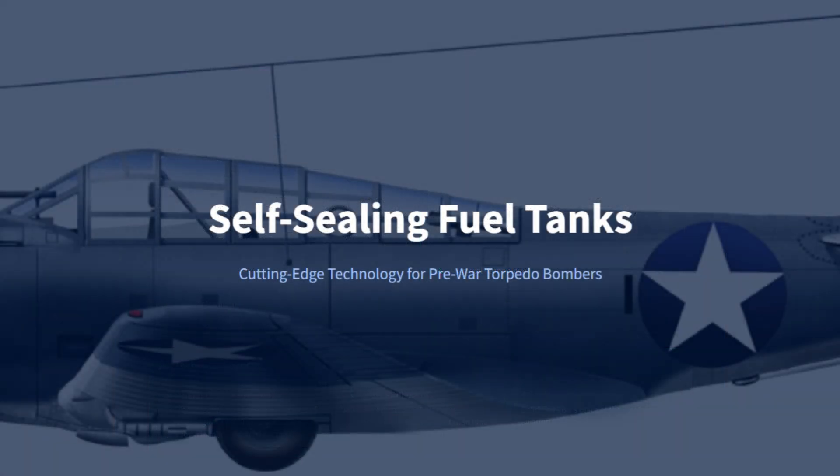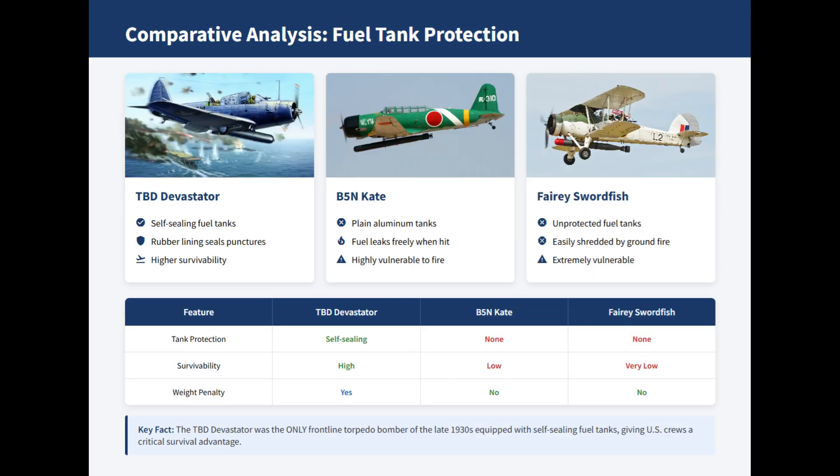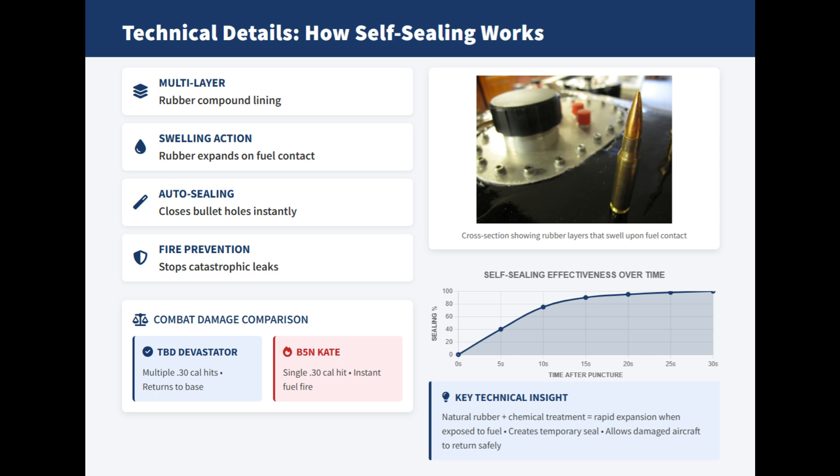The inclusion of self-sealing fuel tanks in the Douglas TBD Devastator reflected American design philosophy, which prioritized crew survivability. Entering service in 1937, the TBD was the only frontline torpedo bomber of its era equipped with this feature. Neither the Japanese B-5N Kate nor the British Fairy Swordfish had such protection, leaving them highly vulnerable to enemy fire. The TBD's tanks were lined with rubber that swelled on contact with leaking fuel and sealed small-caliber punctures automatically, giving Devastator crews a chance of returning home after being hit. By contrast, the Kate's plain aluminum tanks leaked freely and often ignited instantly, while the Swordfish's unprotected tanks could be shredded by even light fire.